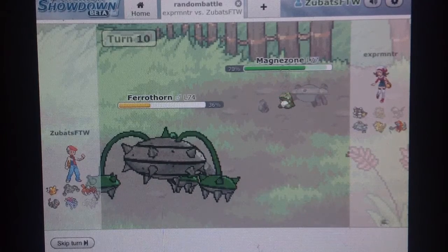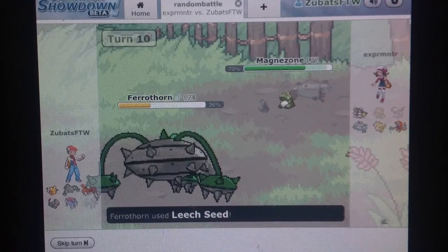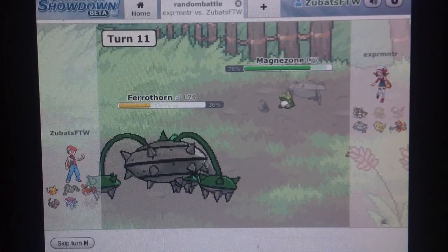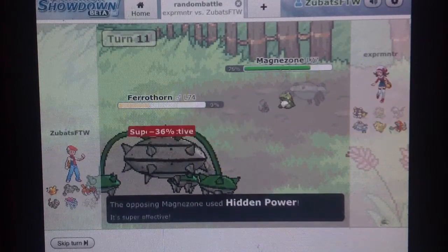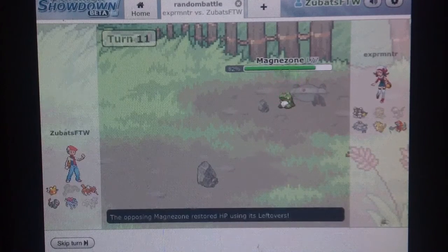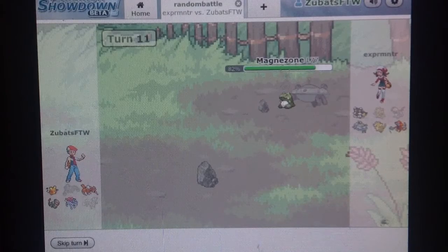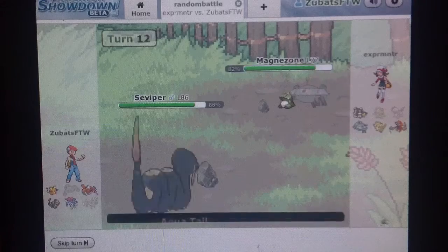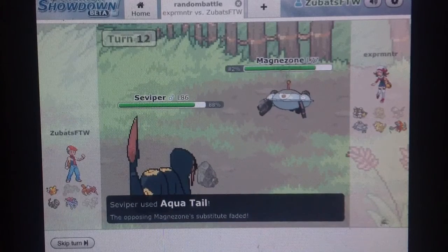So he goes for the Substitute. He actually has Magnet Pull, I think it's called. I try to go for the Leech Seed but nothing happens. So Magnet Pull actually does a lot — he goes with his Fire Blast. I could've switched out or something if he didn't have Magnet Pull. I switch out to Survivor.